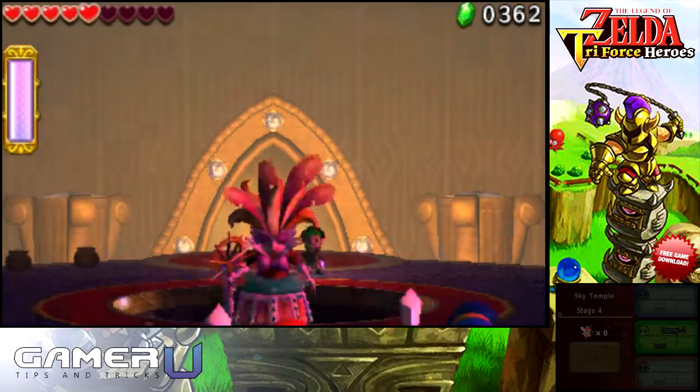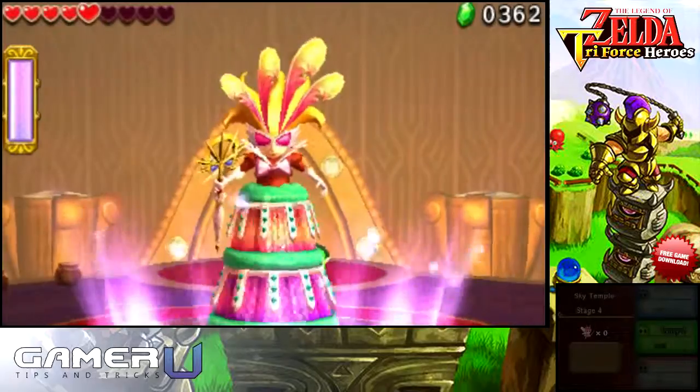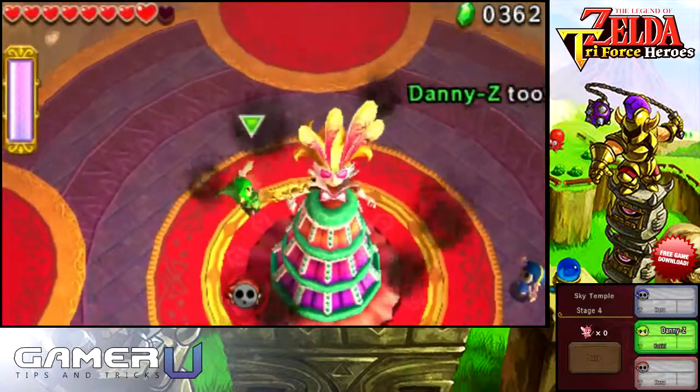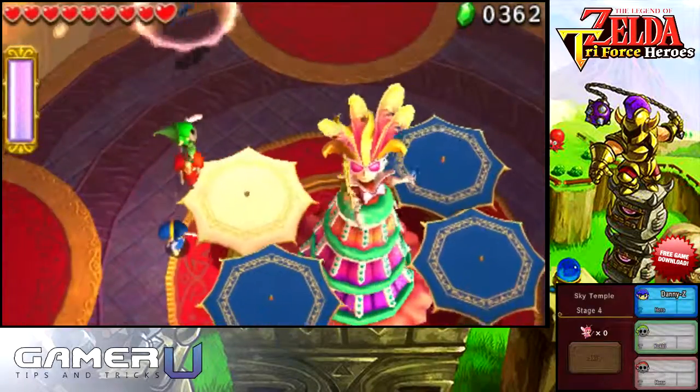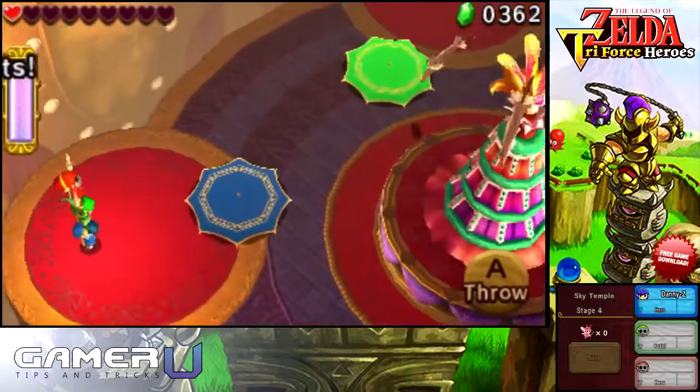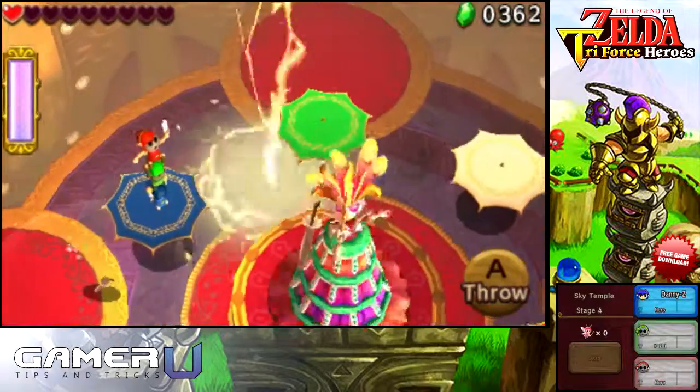In her final stage, the Lady becomes a giant totem that can only be reached by throwing players onto her umbrella platforms that match the corresponding color, but any player can land on white umbrellas. Just watch out when she launches her umbrellas at you because they will either circle around her or cause lightning to strike around it.